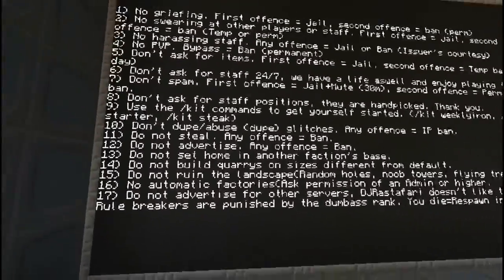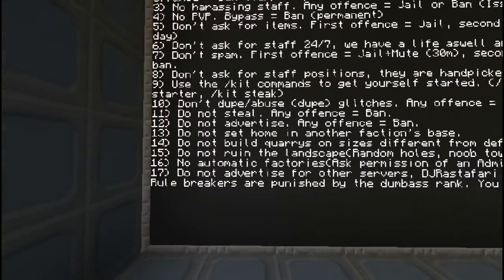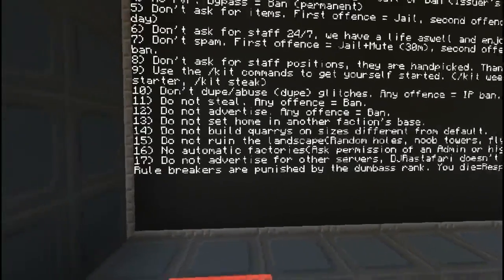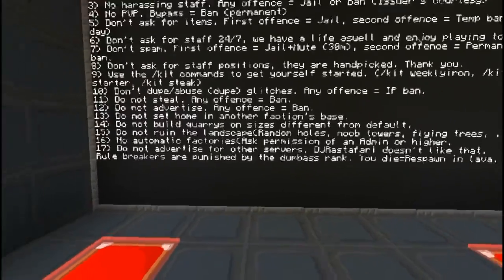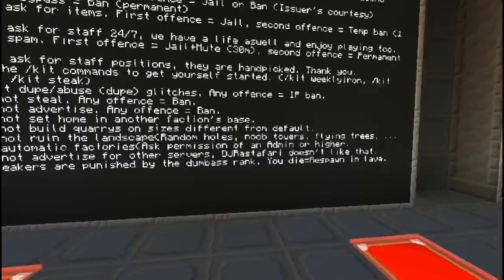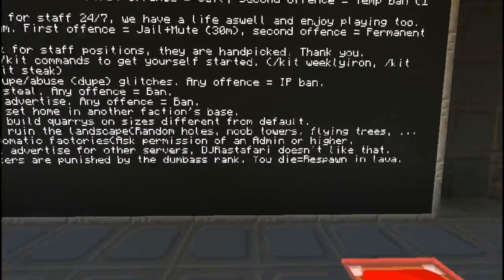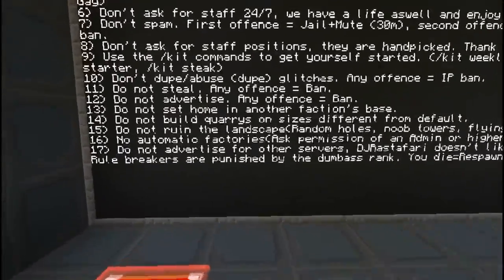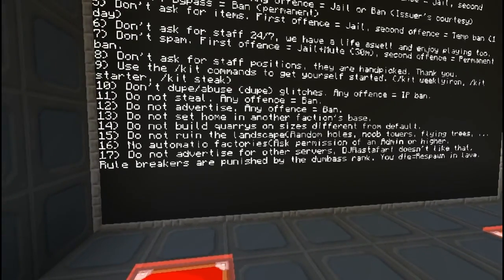We have kits. Don't dupe, don't use dupe glitches, don't steal, don't advertise. Do not set home in another person's base, so that you're not spamming and attacking them. Do not build quarries on sizes different from default - so don't build gigantic or weird shaped quarries. Do not ruin the landscape with random holes, noob towers, flying trees, whatever.